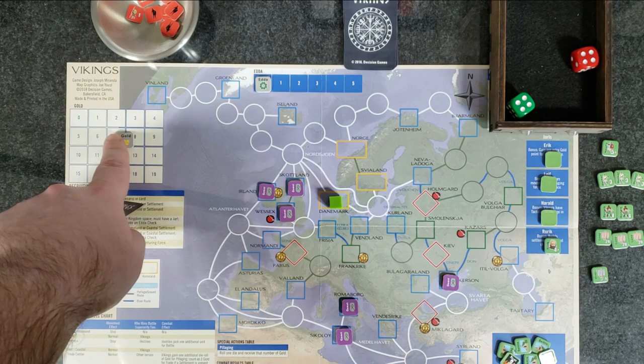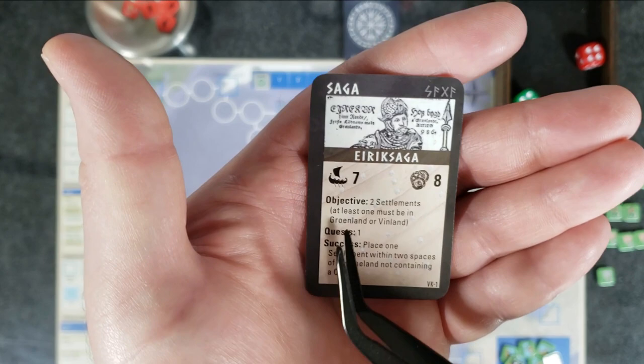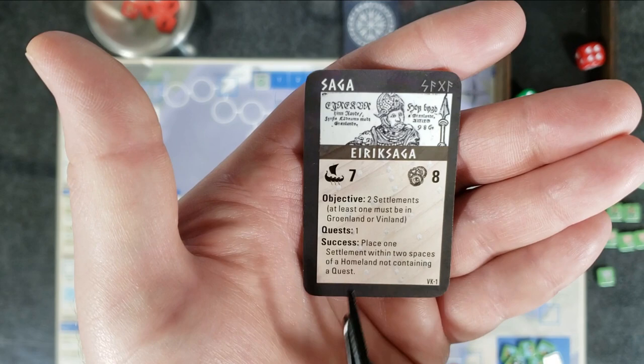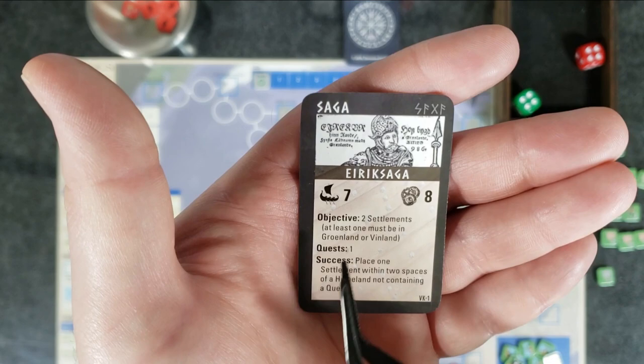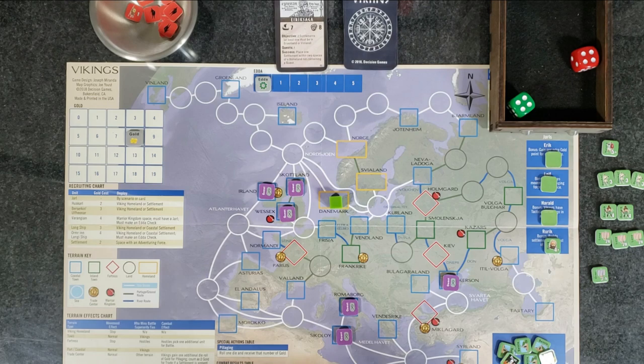You also start off with eight gold, which I've kept track of on the little counter here. This is our objective — to complete the Eric Saga, objective two: we have to found two settlements and at least one must be in Greenland or Vinland. We also have to do one quest as well. The 'success' condition — place one settlement within two spaces of a homeland not containing a quest — that's more for the campaign game, so we really don't have to worry about that.